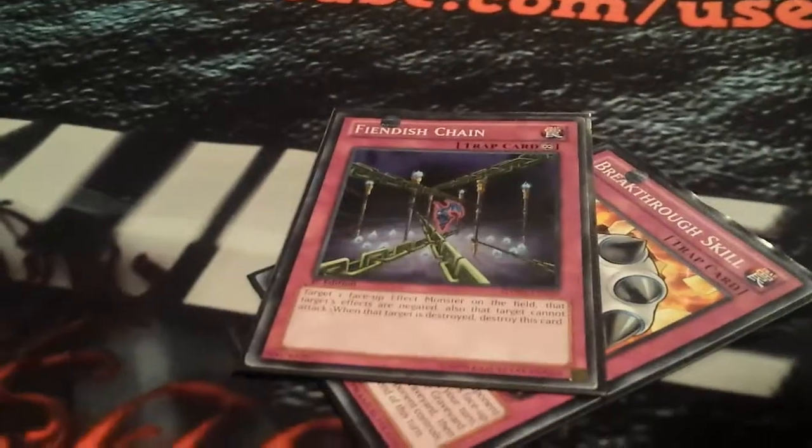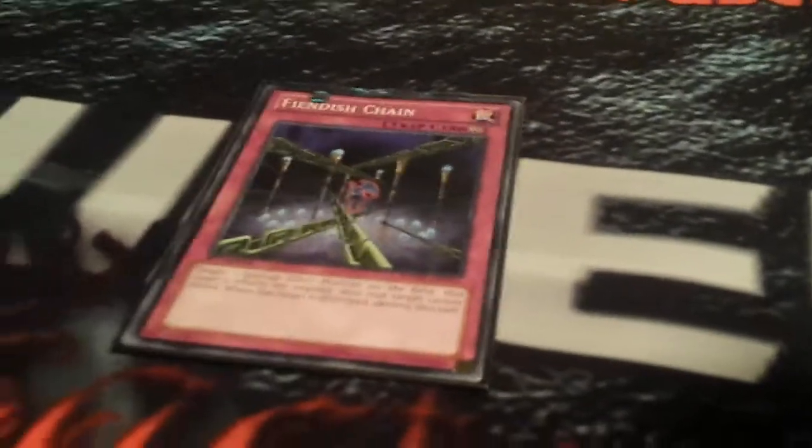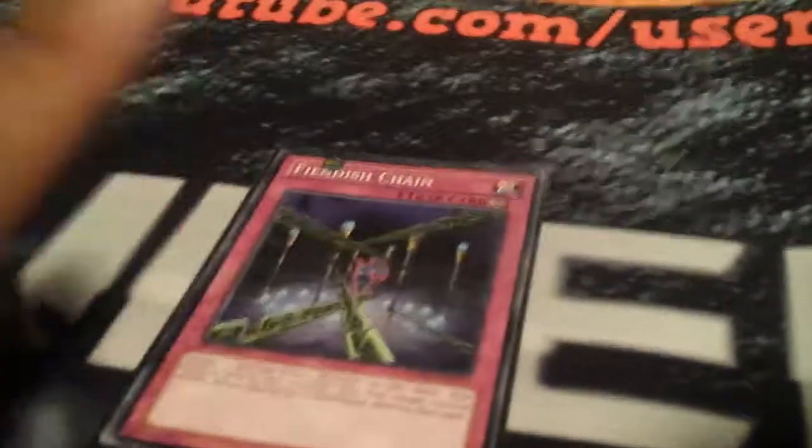I'm also considering Fiendish Chain. I personally like the card — it works well with Vanity's Emptiness because nothing's sent from my field to the graveyard, so Vanity's stays while Fiendish Chain holds the monster down. Also, if I Fiendish Chain one of your monsters and then make Pleiades, I can use Pleiades' effect to bounce Fiendish Chain back to my hand, kill your monster, and reset it for next turn. If I go pure Constellars, I'd probably run triple Fiendish Chain with triple Breakthrough Skill, because effect negation is key this format.